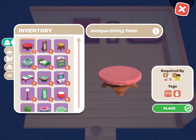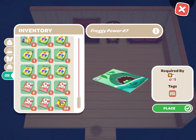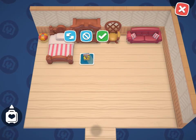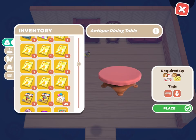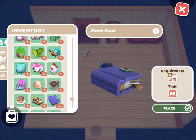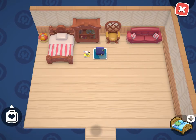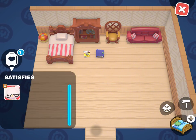Comics can be purchased at Badtz-Maru's fish stand but also just found everywhere around the island. A book can be crafted at the crafting table, and as you can see, I'm just placing random pieces of furniture in along with the book and the comic book on the floor, and that's perfectly fine.